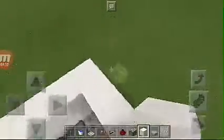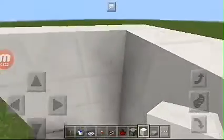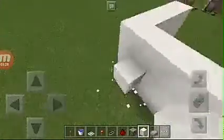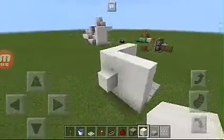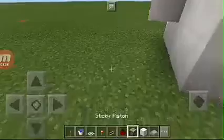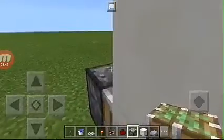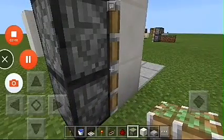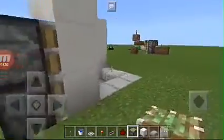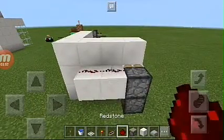Then you have to break this block right here — that's where the lever will go. This is the small version, by the way — there's also a larger one. After you do that, put the redstone there. Actually, get your sticky piston and put the sticky piston there. Then put a redstone on top — wait, you could not put a redstone on top directly, so just do that.